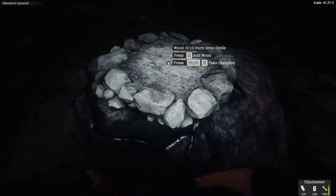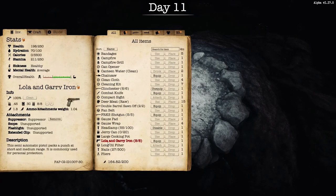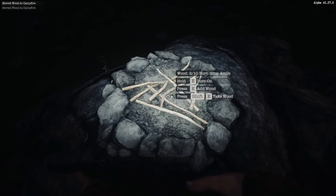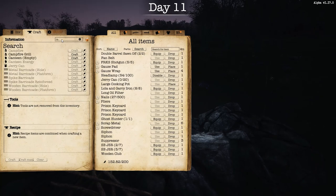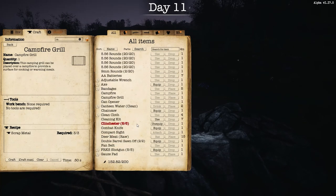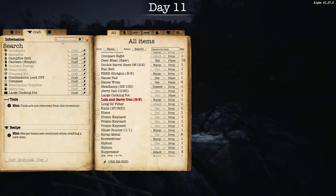Okay, I got the campfire down. You have to press E to add wood to it. In my inventory I've got four more pieces of wood so I'm just going to add one, two, three, and four. Now if you don't have a grill, you can craft one easily — you need a campfire grill in order to cook your food on the pot. That takes three pieces of scrap metal.